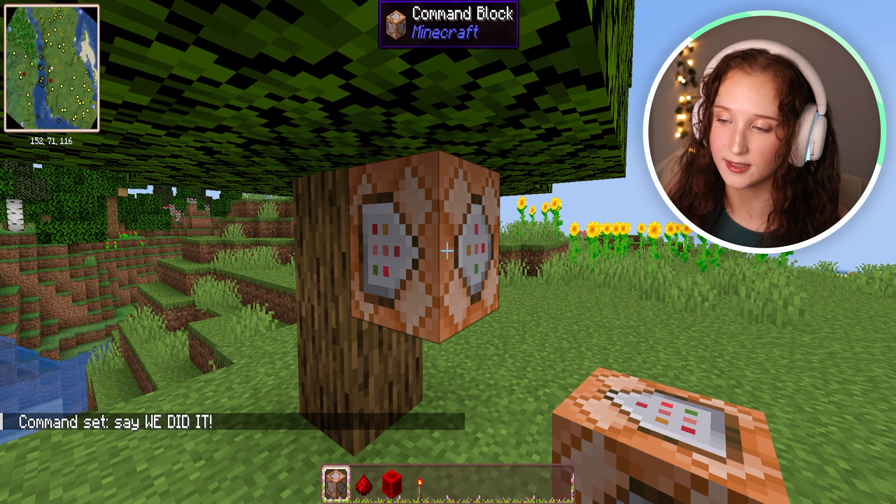Those are the basics for this specific command block. Make sure that for this command block you type in — or you make the settings say — impulse, unconditional, and needs redstone. There are several different types of command blocks. This is the most basic one and it's very helpful, very useful. Maybe in the future we will go over some of the other command blocks and what they can do, but that's it. Thank you guys. Bye.